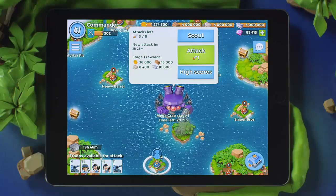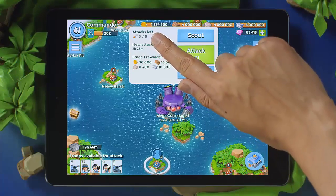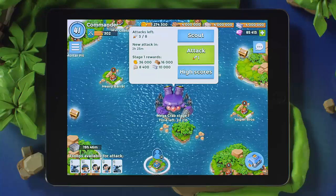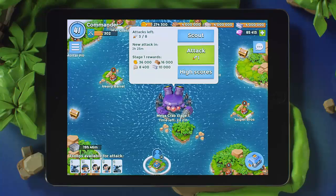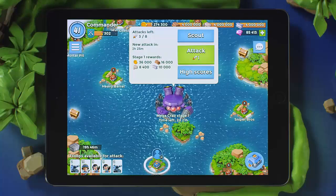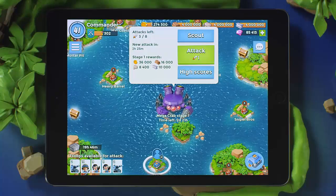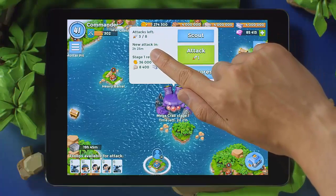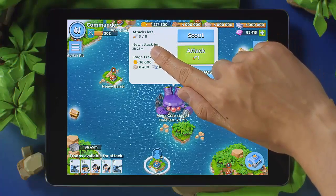In each event, you will have a certain number of attacks to begin with, and they will regenerate over time. Your goal? Beat as many stages as possible. The less attacks you use per stage, the faster you'll proceed to the next one. Defeating a stage gives you one extra attack. If you run out of attacks, you'll have to wait a few hours to gain a new one. So raid smart.